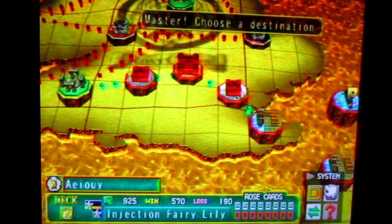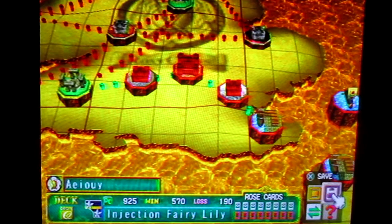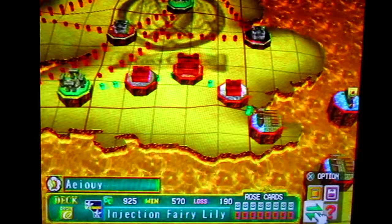And by the way, this little system menu thing tells you all the stuff: your deck, to save, your health, and options.